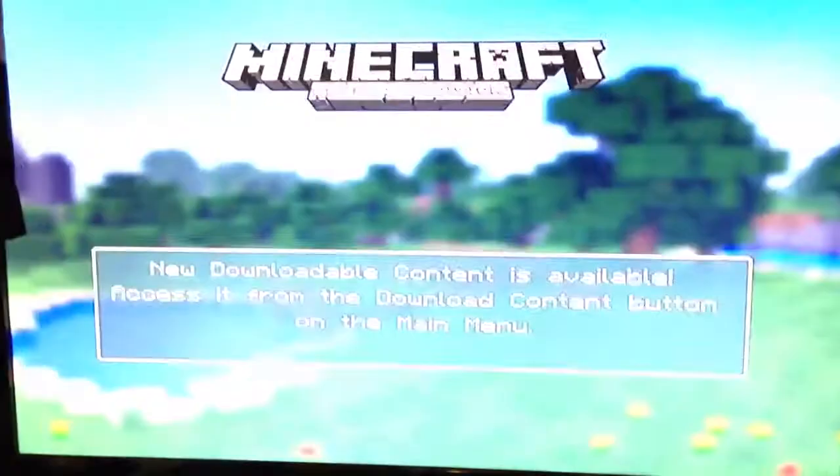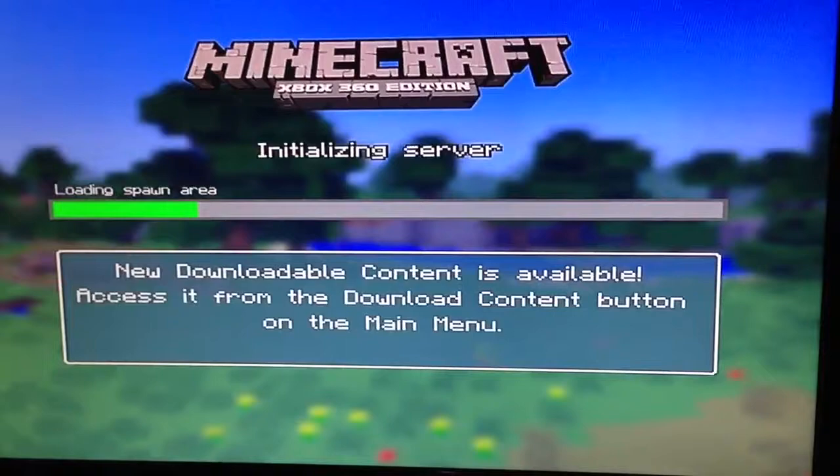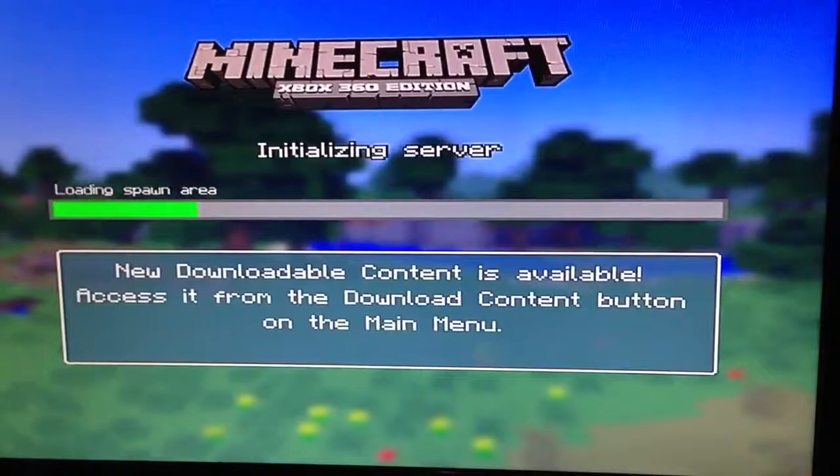Hello everyone, today I'm going to show you how to make a C4 trap. It's pretty easy. All you need is TNT, sand, and a pressure plate.